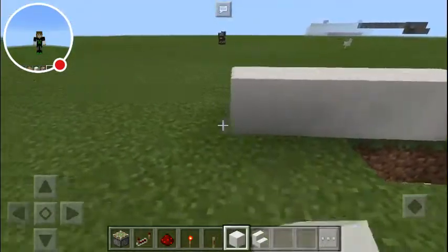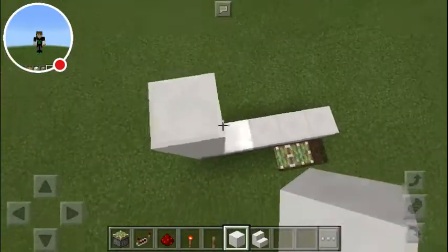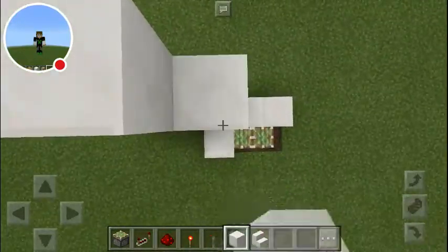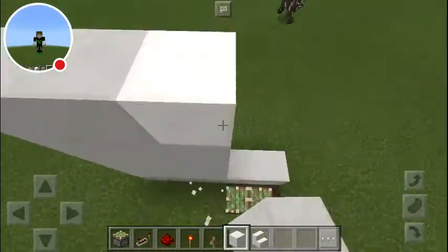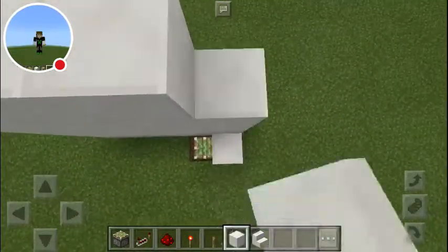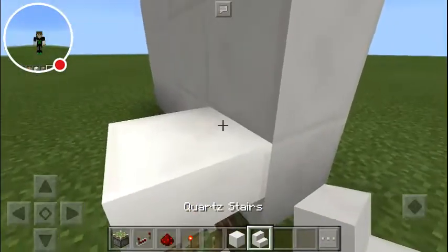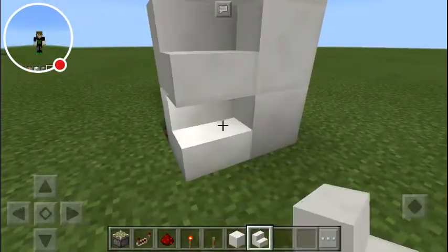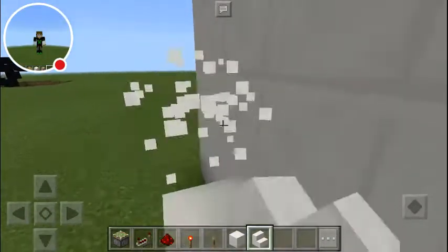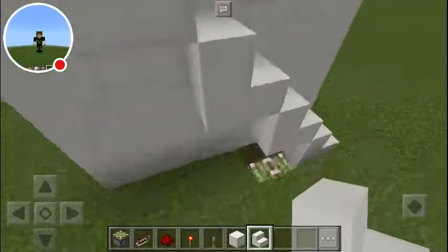Then all you have to do is just build a wall over here. I'm going to build up this high, just like so. You would put your stairs on top, on these blocks, like that.